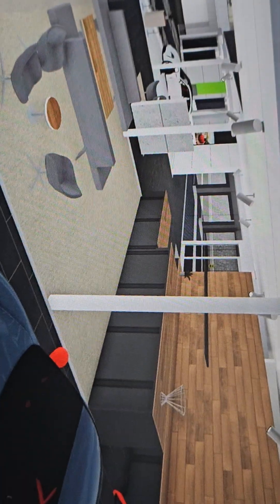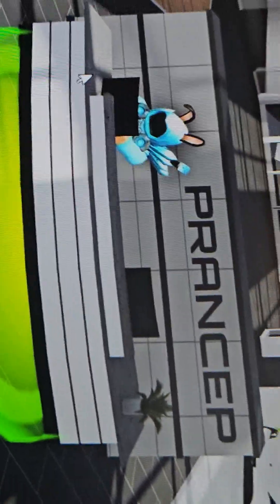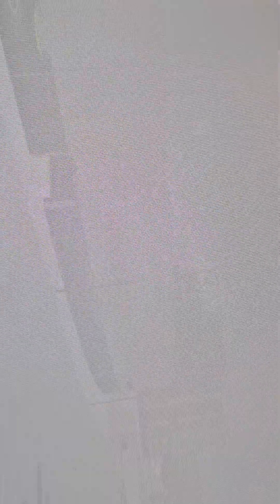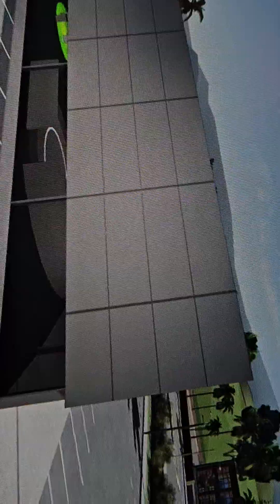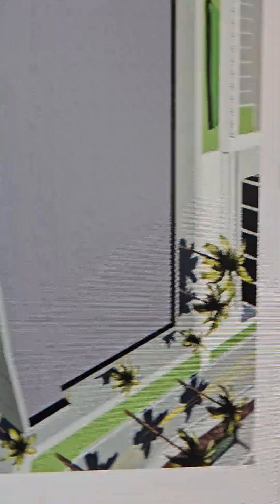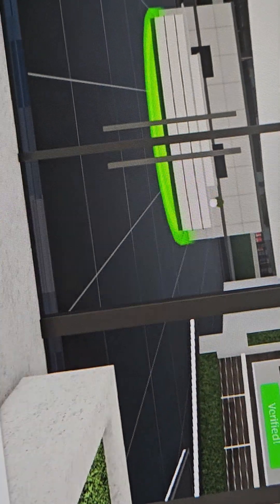There are multiple sections here — this section, another section, another one, another one. Basically this is what the dealership was like. Still more to show. It looks like I was just in a different position. There's that win-this-car section. I think these are older pictures of the same dealership — yeah, these are older pictures.